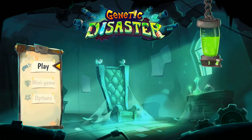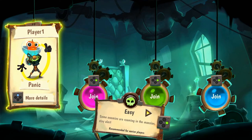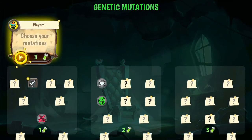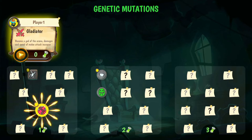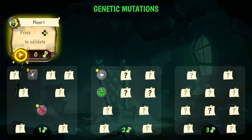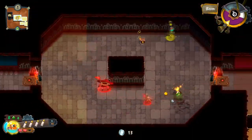Did you ask yourself how to get the mutations in the game Genetic Disaster? The game is very demanding, so you can quickly give up before getting the first mutation. But stay strong — the mutations only appear after completing the third level, and even then it sometimes happens that there's no mutation in the boss box.